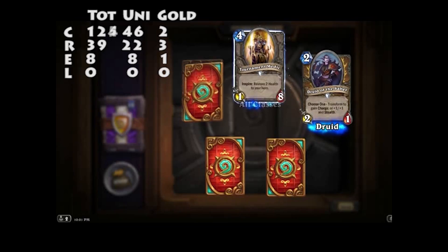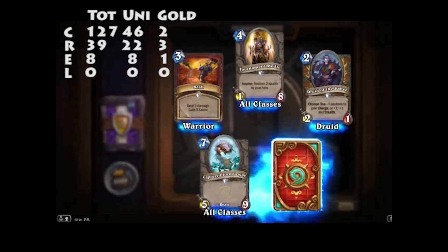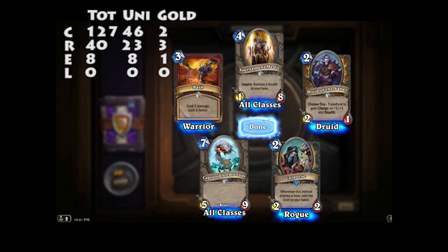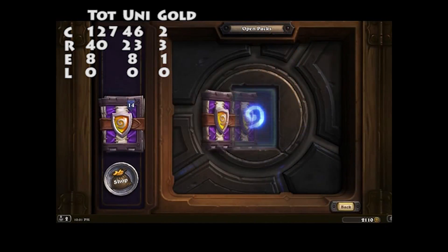Druid of the Saber, Tournament Medic, Bash, Captured Doomcaller, Cut-Purse — when this minion attacks the hero, add the Coin to your hand. Fifteen left.